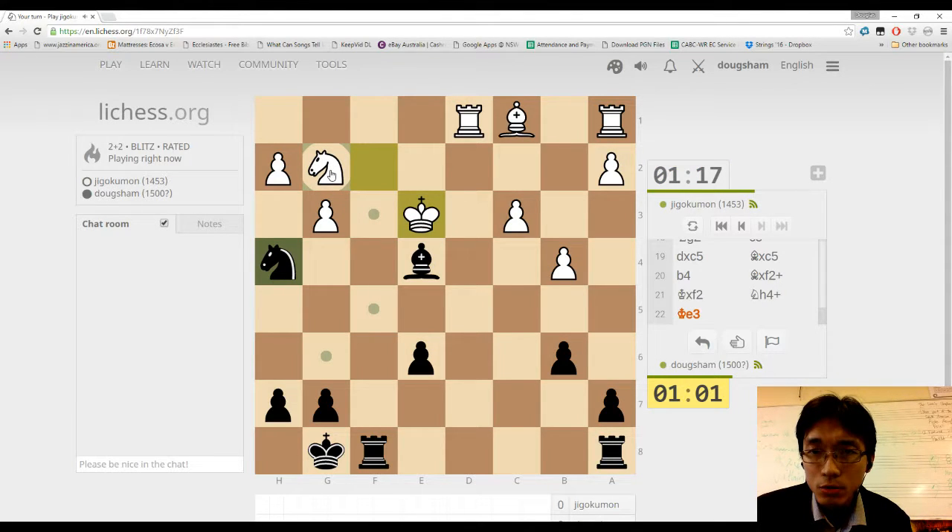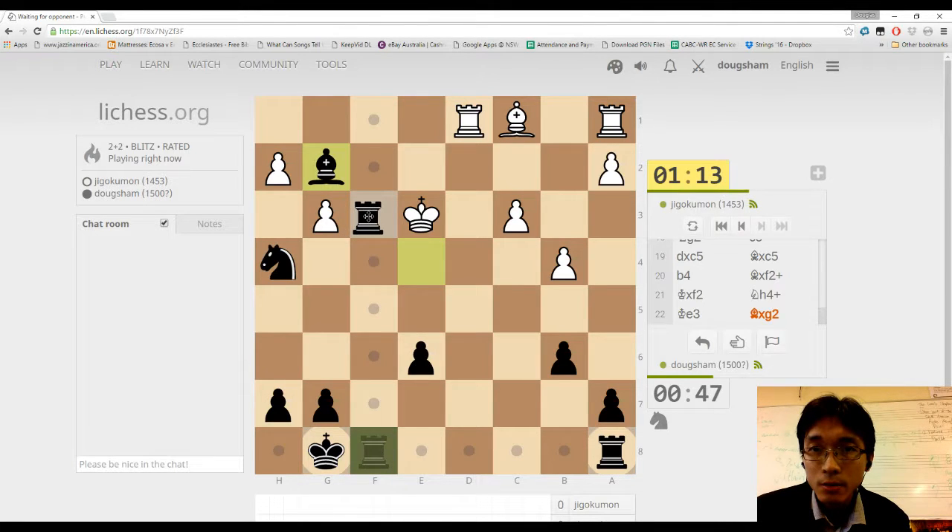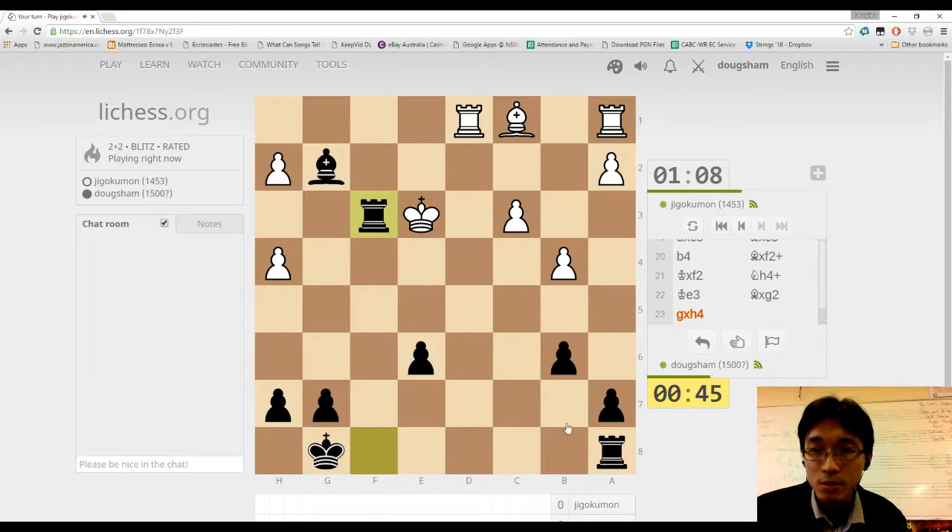If I don't go for a check, what can I do? I don't really want to lose another piece. This king looks so naked. Let's take this guy out, go for a check like this — he's probably going to take that guy. It's even, but my king is a lot safer than his, so that looks pretty good.